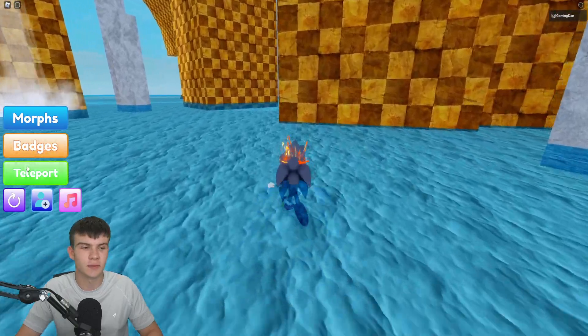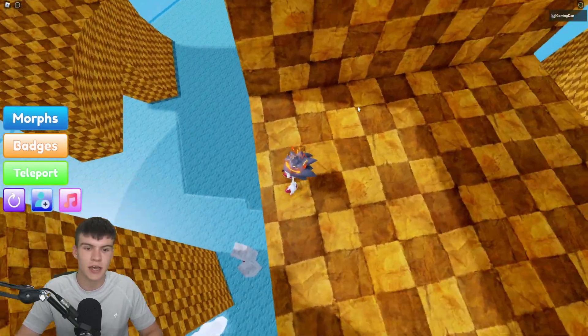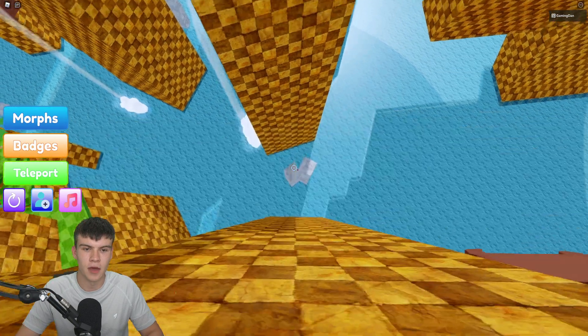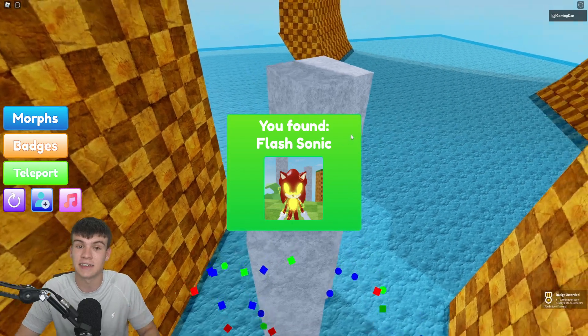Getting this Sonic is actually really simple. What you're going to want to do is teleport to the Heights. Now that we are here at the Heights, you're going to see this little bit down here. All you guys need to do is just jump off and land there, and there we go — there is the Flash Sonic.